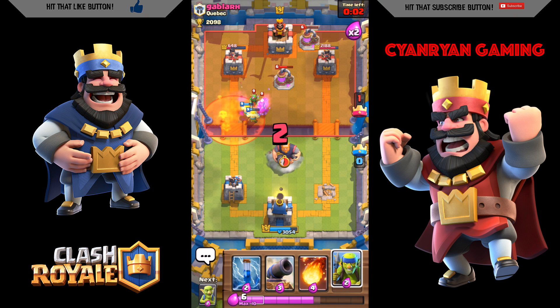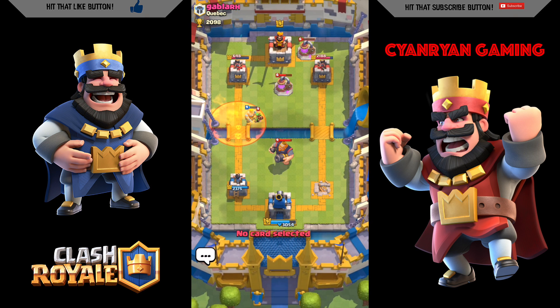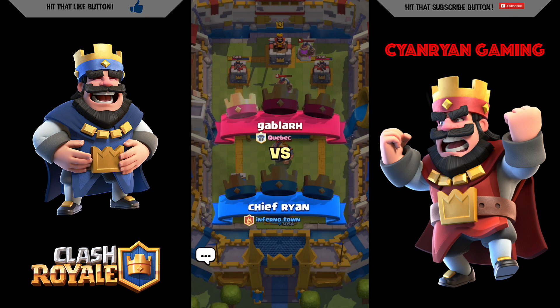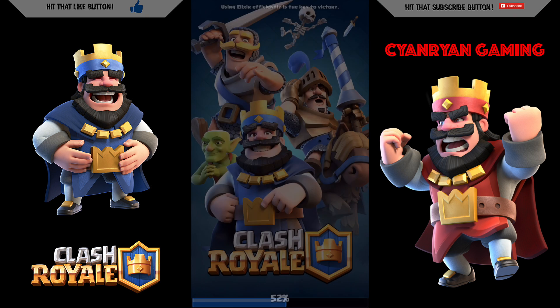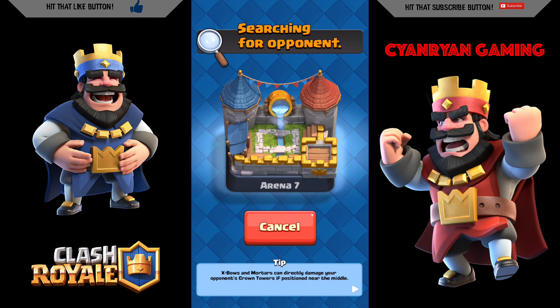It was a close battle. He did have a double royal giant. This battle did not go too great — I had 648 hit points before we tied. He did have elixir collectors, which gave him the advantage. We lost about 35 trophies. Let's go ahead and battle again and see what we can do.